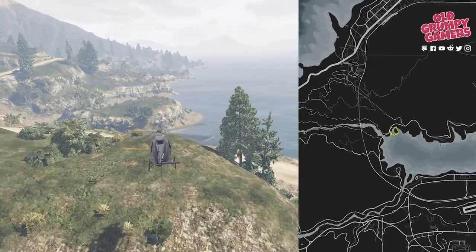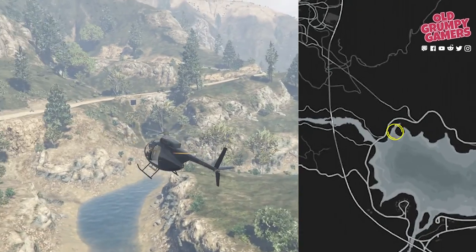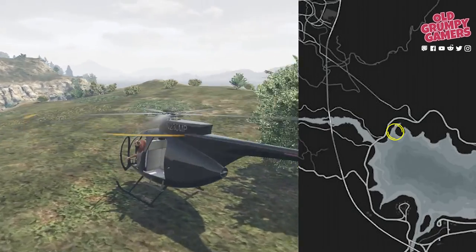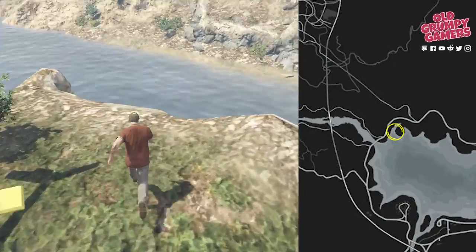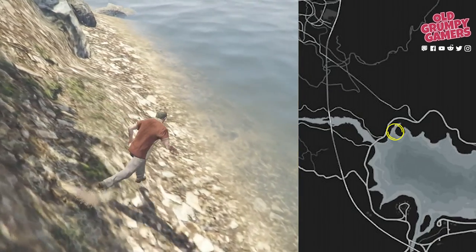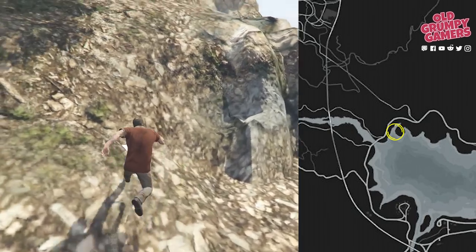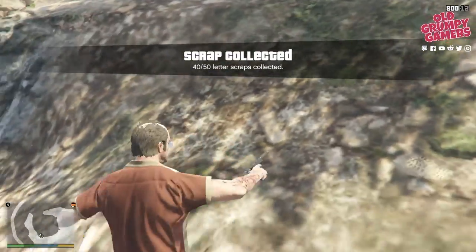On one side of this island not far from the mouth of the Alamo Sea — this one's a little awkward to get to with the chopper but you'll get there. Don't forget about the aiming trick to get back up the bank if you need it.